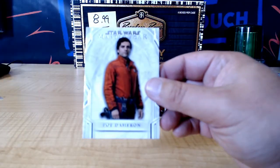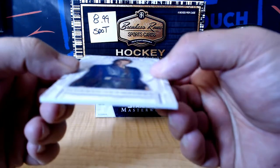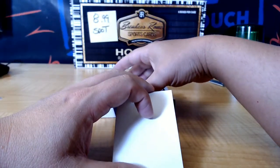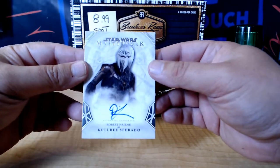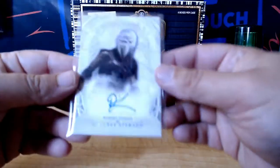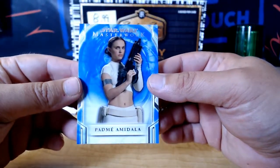We got Poe Dameron. And we got Anakin Skywalker, who loved Padme. And you got an auto of Robert Nerny as Colby Sparato. I do not remember this character. You might remember him, Soft. And Obi-Wan Kenobi. And Padme — she's awesome, Padme.